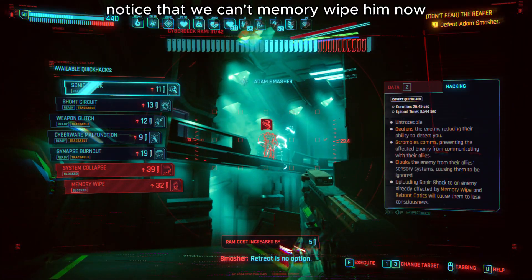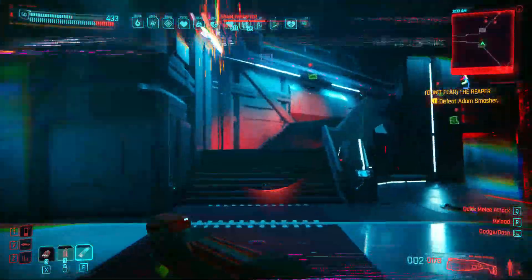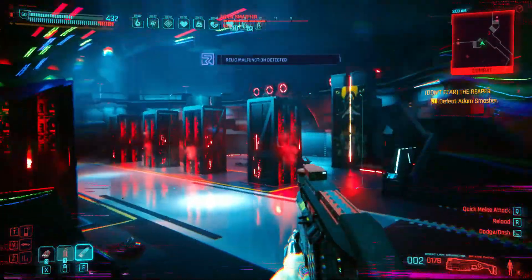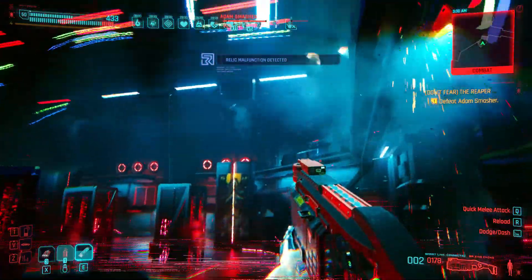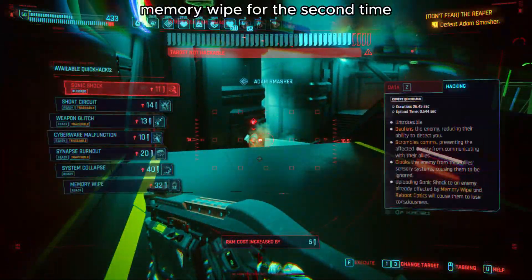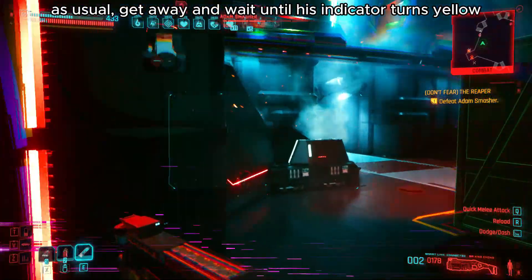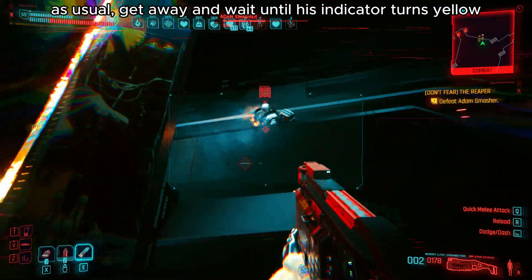Notice that we can't Memory Wipe him now, because we have to wait until he gets down. Memory Wipe for the second time — as usual, get away and wait until his indicator turns yellow.